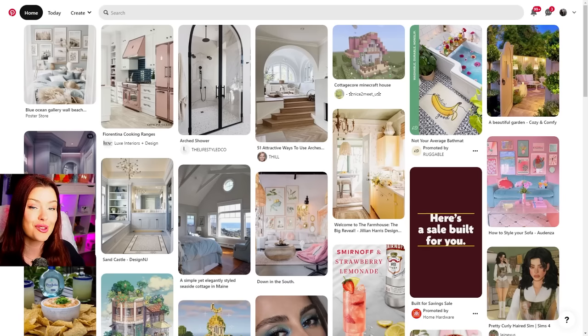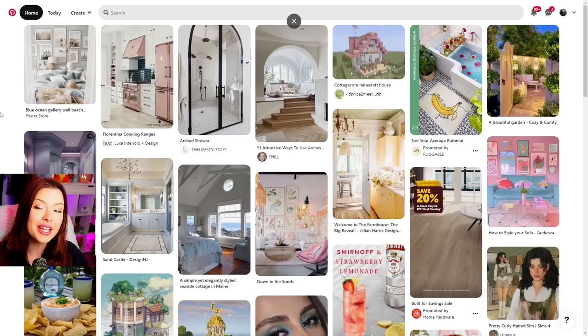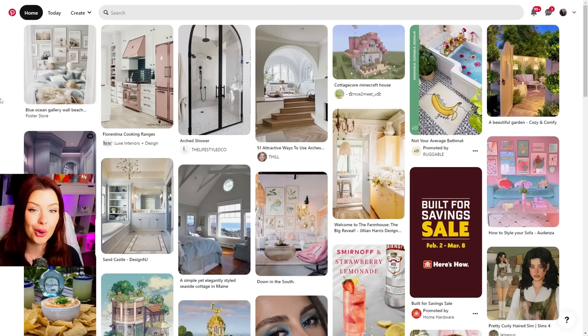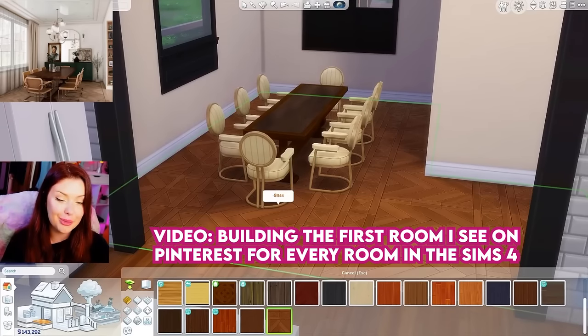This Sims 4 video was meant to be something different. I started off thinking I was going to be building the first thing that came up on Google for every room in the Sims 4, but halfway through I realized that's not going to work — I'll show you what I mean later. So today we're building a house in the Sims 4 comparing the first results on Google versus Pinterest. We'll search things like home exterior, living room, kitchen, and the first thing that pops up is what we build. I've done this before for just Pinterest and it did really well on my channel.